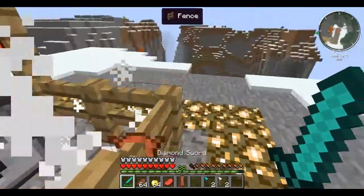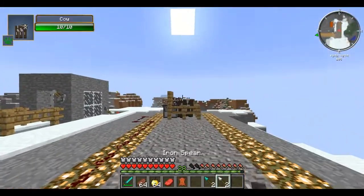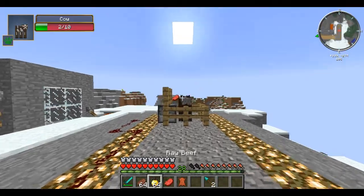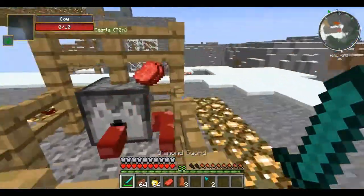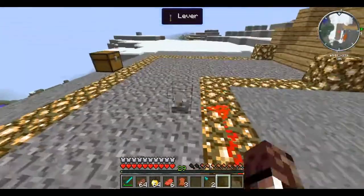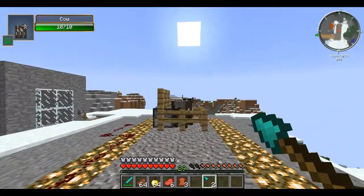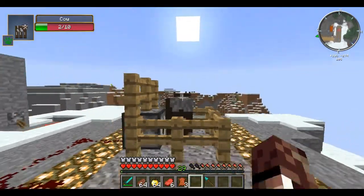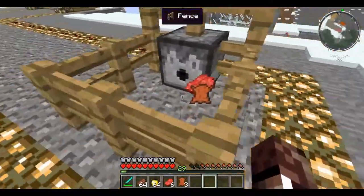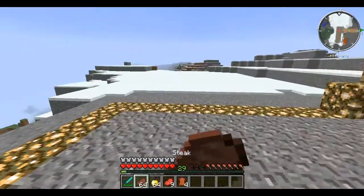The iron spear does four damage — double that of the throwing spear. The diamond spear does eight damage — I was right on the dot. So those are the throwing spears; they do decent damage to mobs.